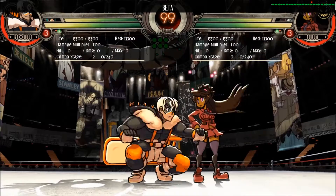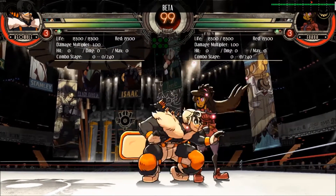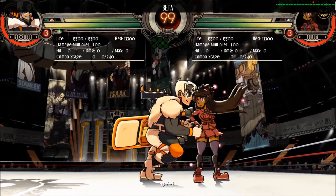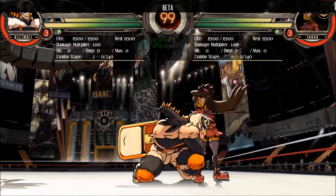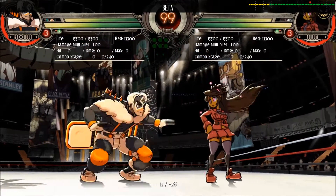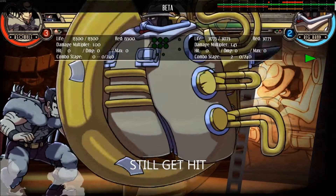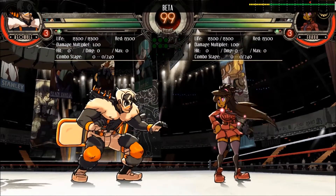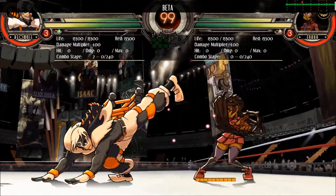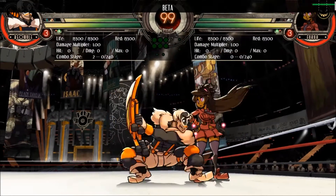Most attacks that end with a negative number are referred to as unsafe on block, meaning the blocker can hit the attacker before they fully recover. However, it also takes a few frames of startup for the blocker to start up their attack, so something that is minus one or minus two on block is still considered safe since no attack can reach them fast enough — except against motherfucking big bait Supersonic Traps! That move is such bullshit! Anyway, if the move is greater than minus five on block, it's probably safe against most normals. Skullgirls also has another feature in training mode that shows you the attack data on a timeline banner across the top of the screen.